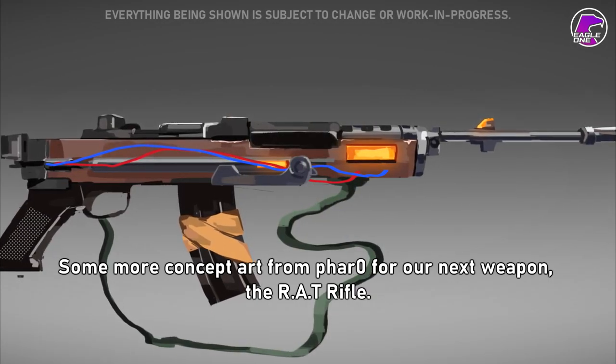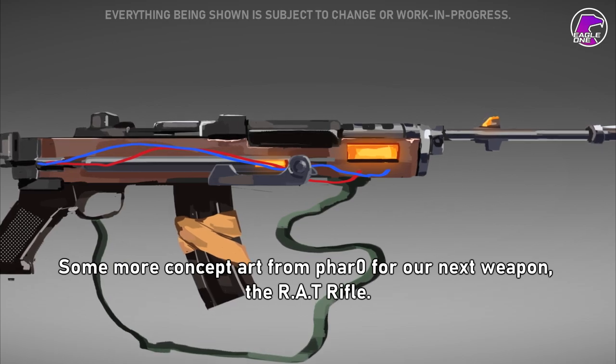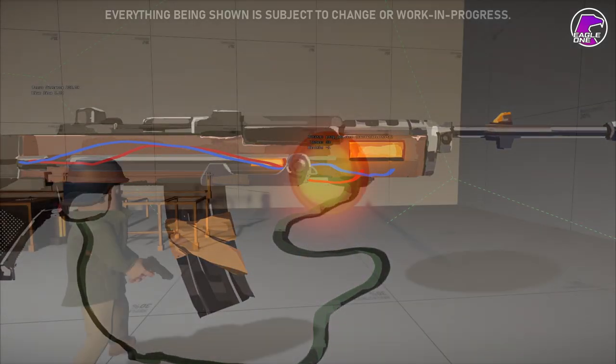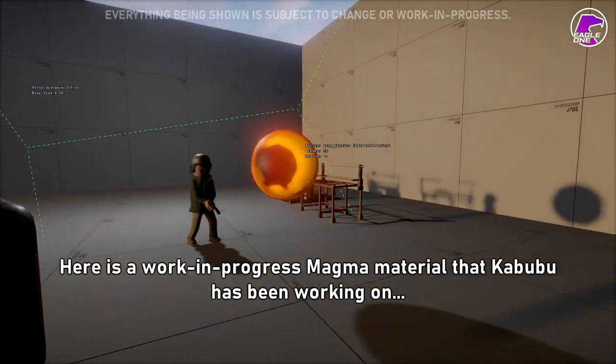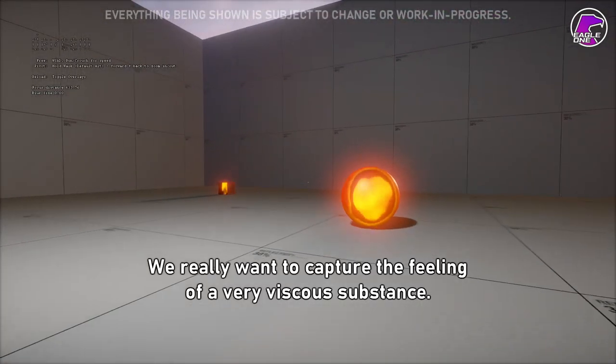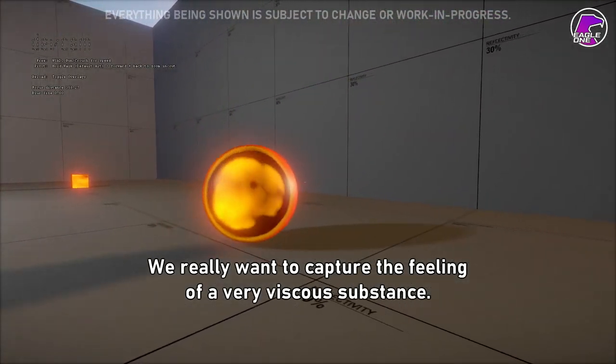Here's some concept art from Faro for our next weapon, the Rat Rifle. Here is a work-in-progress magma material that Kabubu has been working on using Alex's base liquid shader. We really want to capture the feeling of a very viscous substance.